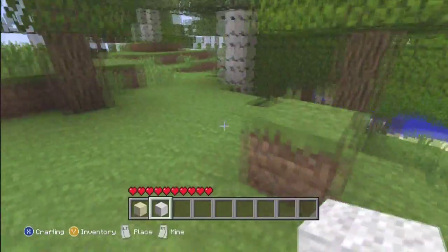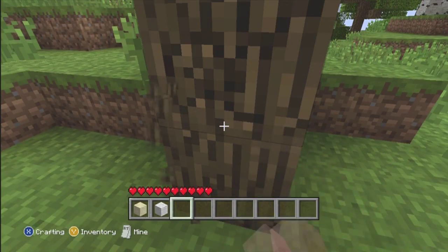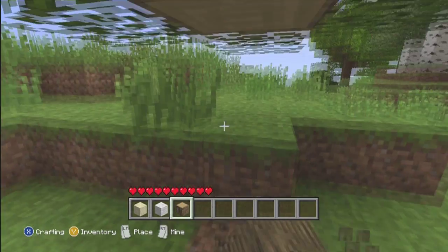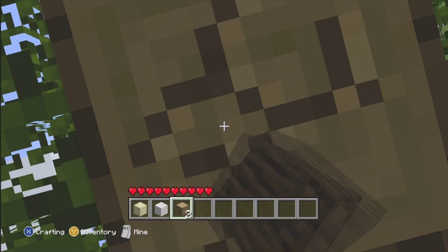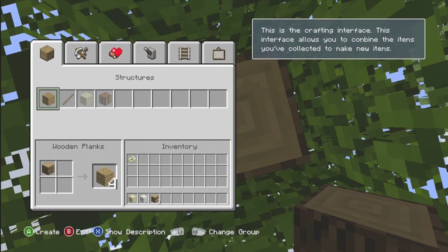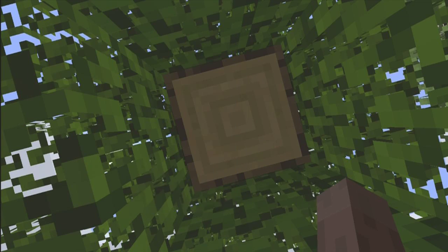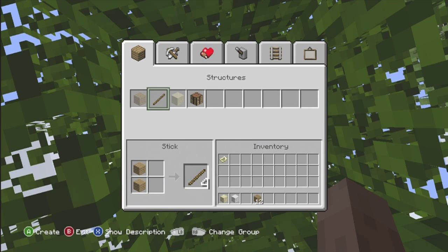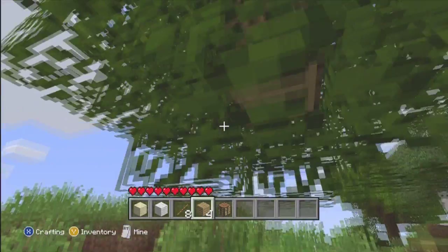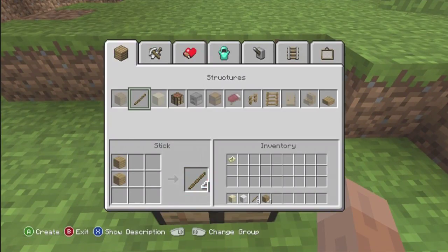Now, the thing about this - this is either 1.6 or 1.8 beta from PC, for those of you who played the PC. So there's no food bar, there's no sprint. The sheep you punch and the wool drops. And just really classic stuff. And the arrow thing, there's no pull back time. You just click it and it pulls back. And I don't know if there's a health bar on it. Get out of here, sheep! You naked excuse for an animal.